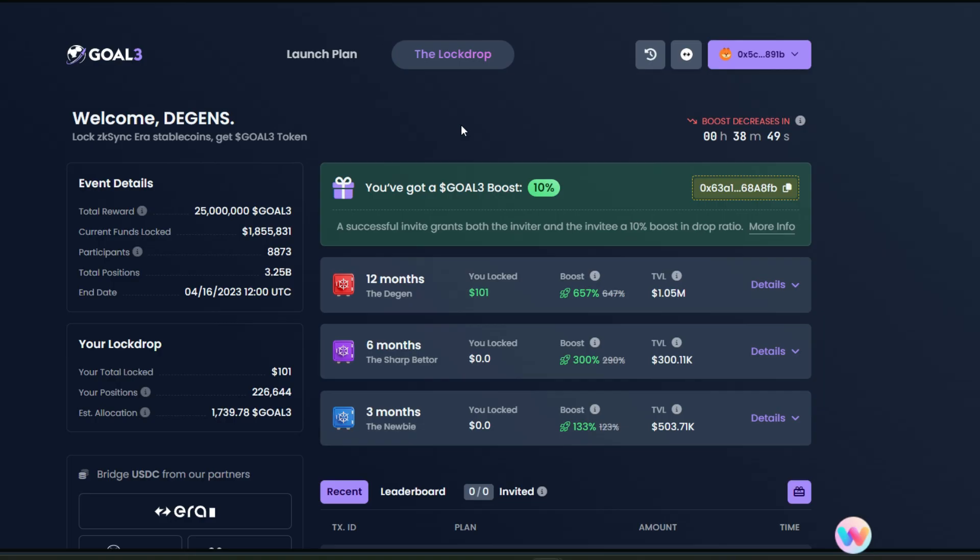Now I'll click on 'Connect Wallet' — MetaMask. Since I'm already in the system, I have assets and you can see I've got a Go3 boost of 10%. This 10% boost is going to decrease at the end of 38 minutes and 25 seconds — it is still fine for you to get in now.